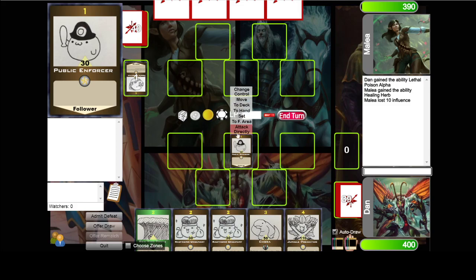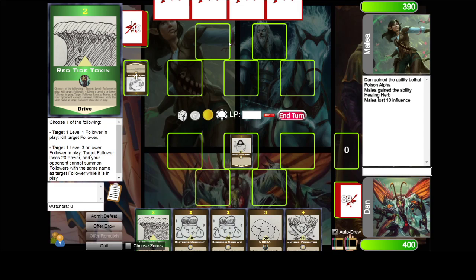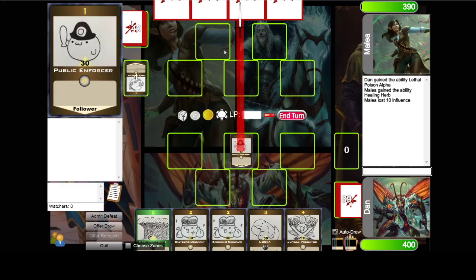If your opponent has no followers, you can attack their hero directly — then you deduct your power from their influence. As I don't have another level 1 follower, I don't have anything to attack with here. But if I did, it would just be as simple as this, and Malia's influence would decrease accordingly, in this case by 30.